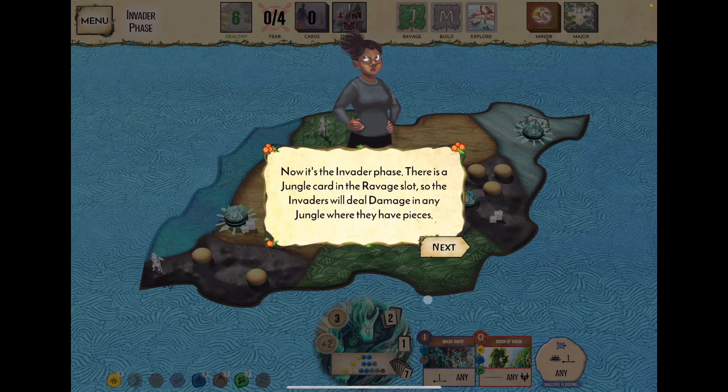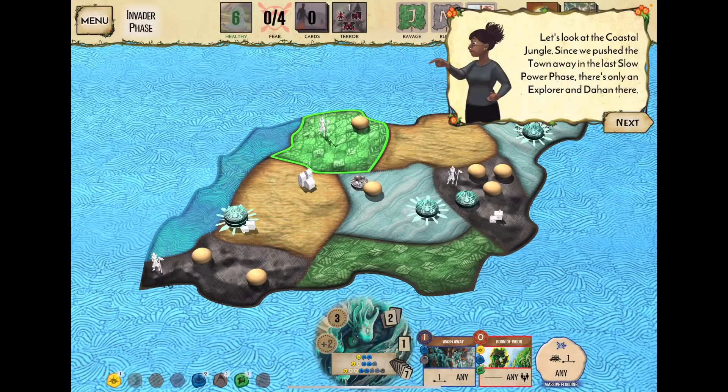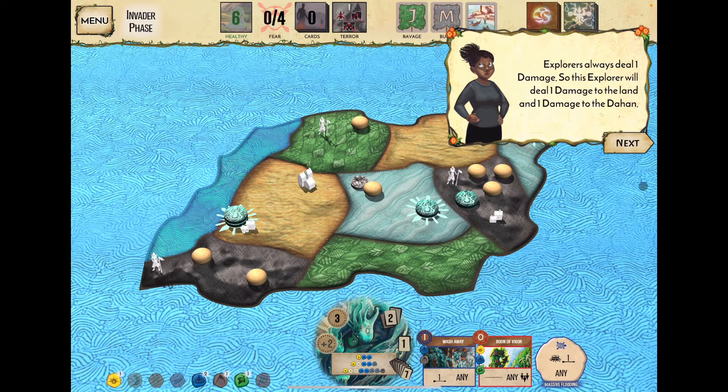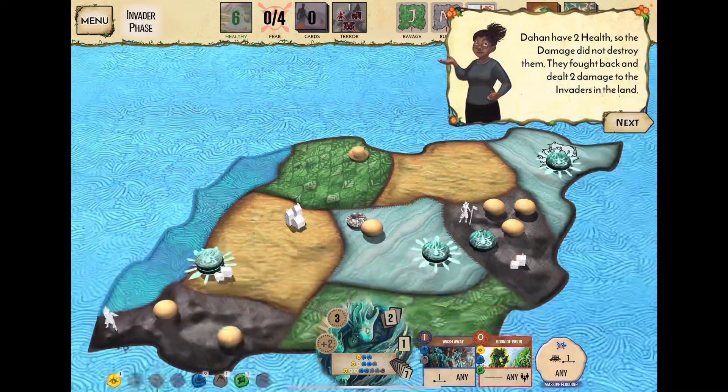The invaders' phase: they ravage the jungle. Since we pushed the town away, there's only the explorer and the Dahan. Explorers deal one damage, but Dahan have two health so they survive and fight back, dealing two damage to the invaders. The Dahan defeated the invader — that's why we moved three Dahan into this region earlier.